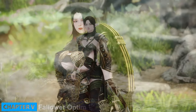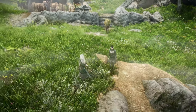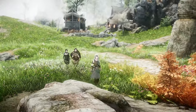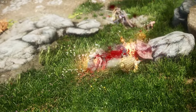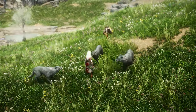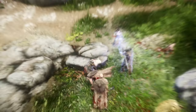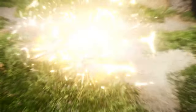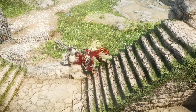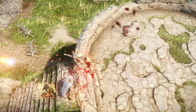Moving on, let's delve into follower mods. Followers contribute vibrancy to your adventures, but their impact on your computer's performance can be significant. When you have an excessive number of followers or outfit them with physics-heavy clothing and accessories such as wigs, it can lead to a noticeable decrease in frame rates. This is especially true for followers that heavily rely on scripts, as they can place a strain on your computer's resources. If frame rate drops due to followers are a problem, consider reducing the number of followers. Conducting tests with different follower setups will allow you to gauge the impact on frame rates.